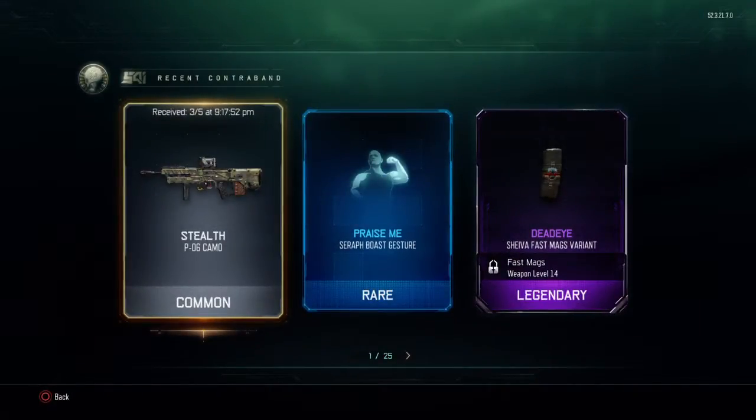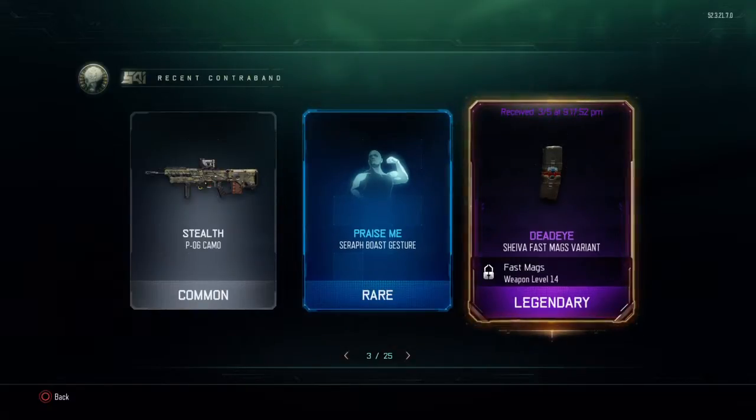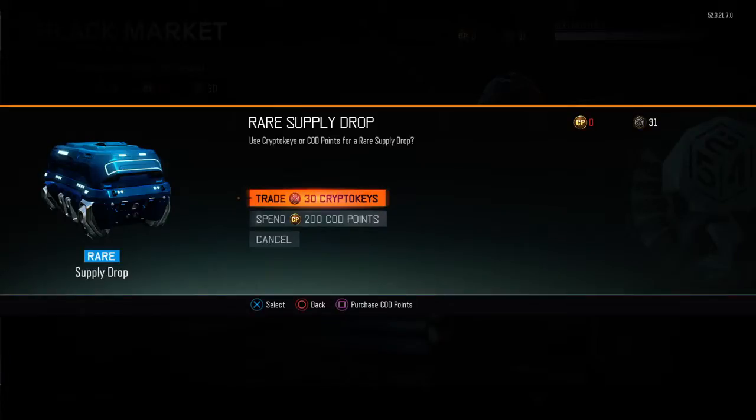Last time in the 41st, we got the Stealth PO6 Camo, Praise Me, Seraph Boost Gesture, and Deadeye Shiva Fast Mags variant. So let's hop on this 42nd here and see what we can get.